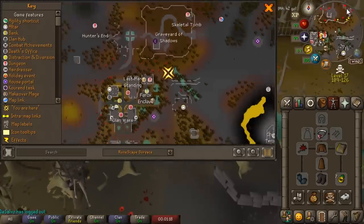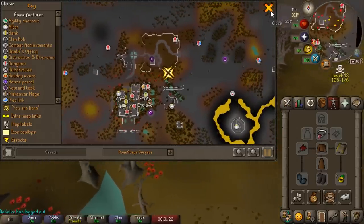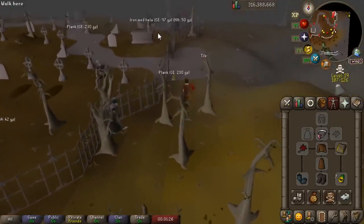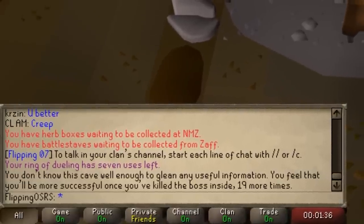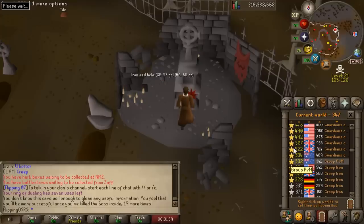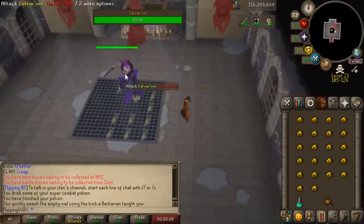I have no idea where this boss is — I know it's close to clan wars so we can just run up from here. In hindsight I think I just need to get a games necklace because the corporeal beast lair is right beside it, so that's definitely going to be the closest teleport. You can peek into the dungeon but unfortunately you need 20 kills to unlock the ability, which I don't have yet — I only have one. We got our first free world.